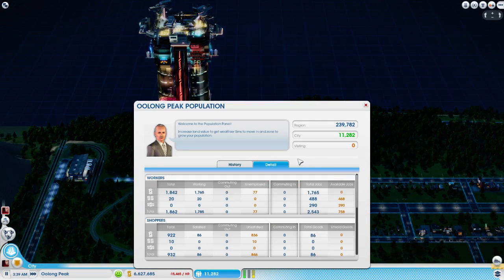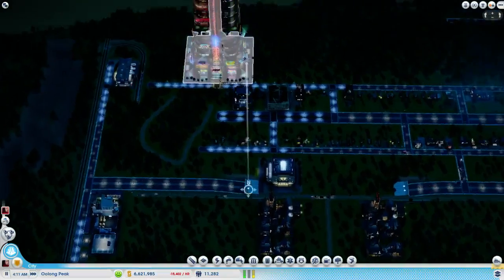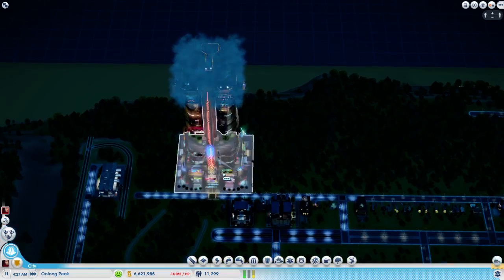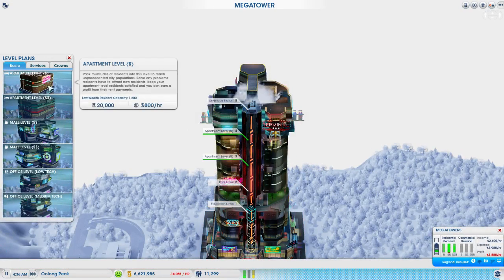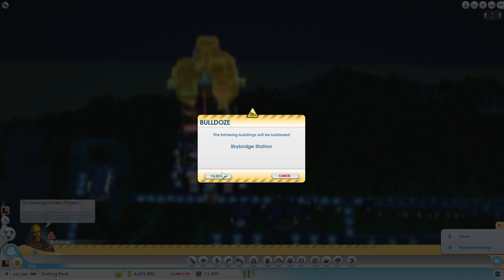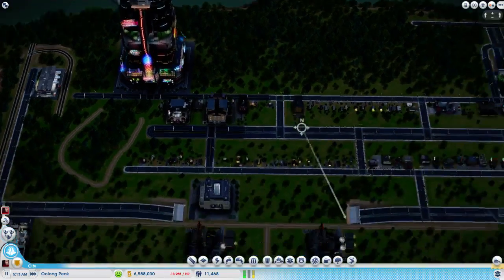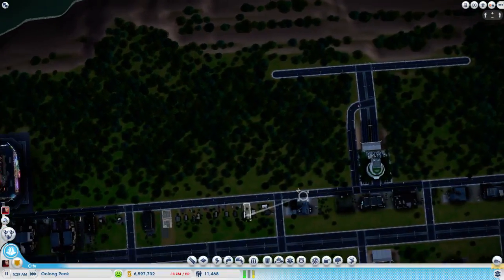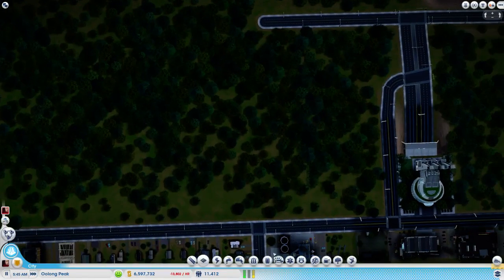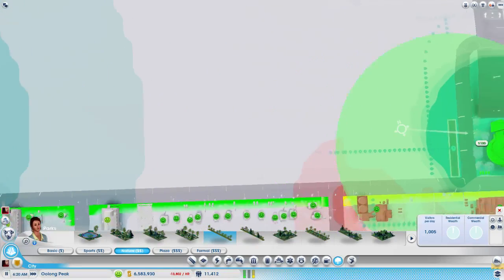I'm pretty sure this city is going to have basically low wealth jobs. Actually, I changed my mind — because we're going to use the park topper most likely, we're going to put a third low wealth apartment level in. Let's take out the skybridge station and put the apartment level in, and then put the skybridge station in. I know, I've wasted a lot of money on that megatower so far. I want to see where two of these sit on this back road because I'm going to connect this stuff from the megatower all up.